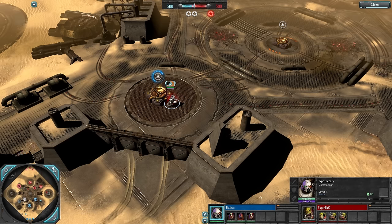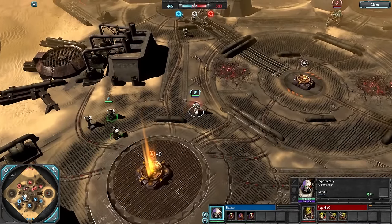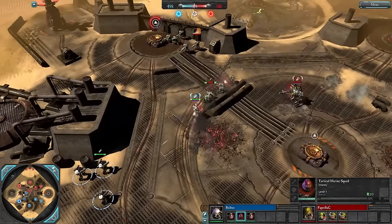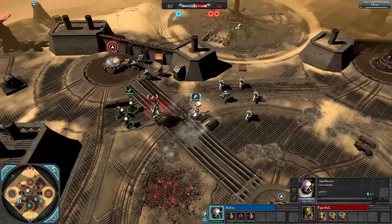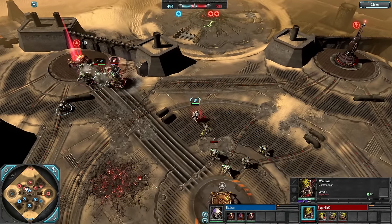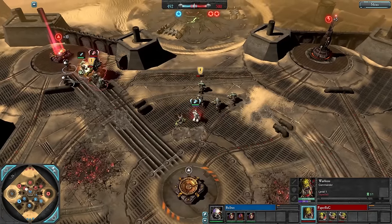The Apo does struggle against the Warboss in the early game just because the Warboss is a very tanky hero. The Apo doesn't actually do much damage with his default weapons and only has 600 HP, but his Tactical Marines should be nicely supported with the heal. Ideally you want to use the heal on Tacs rather than your Apo in engagements, keeping your Apo in the back line and letting your tanks absorb the damage since the heal is more effective on them.